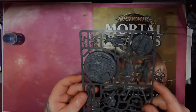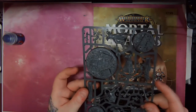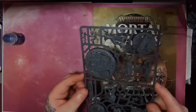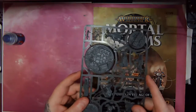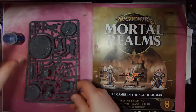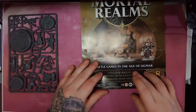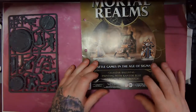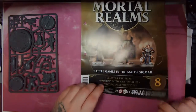I believe this is around £20 for this, but I may be wrong — I'll have to check it up. I'll put the correct price up at the end, so don't quote me on that. In this issue we're going to be looking at the Celestar Ballistae, painting with Cantor blue, and a charging playthrough, so we're going to learn about charging.